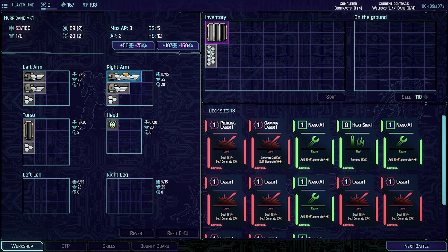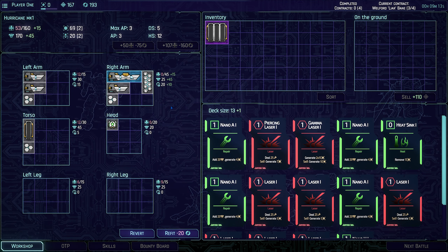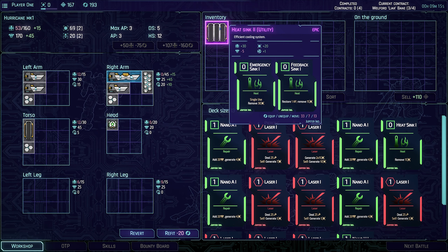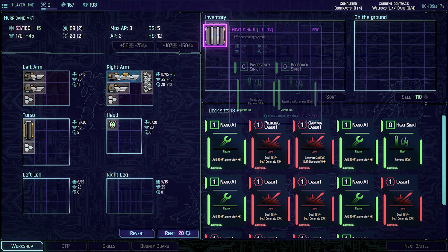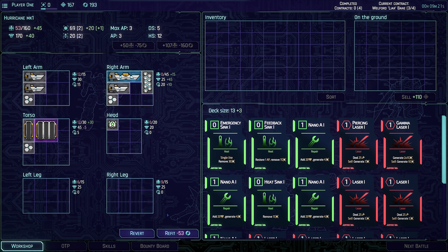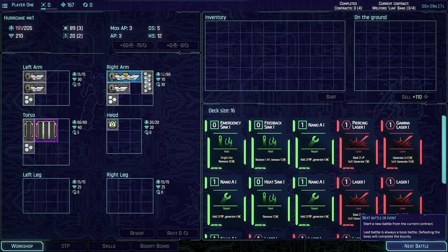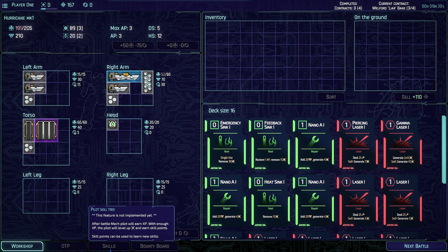Okay, so we actually have to put that there. We can add armor on. This heat sink is going to go in the torso. Refit. That's just used up everything. So we've got the OTP - orbital trade platform. We've got skills, we've got the bounty board.